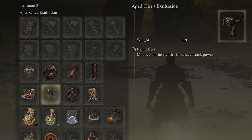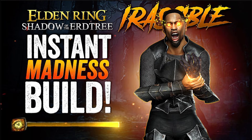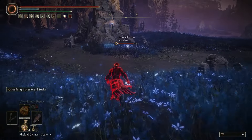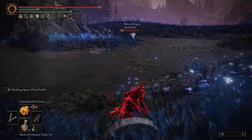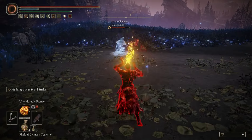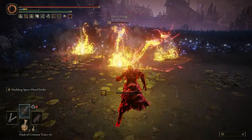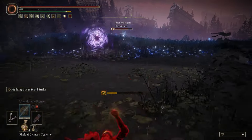He's the one who has a secret talisman — it's called the Age One's Exaltation. This talisman is perfect for a build I'm about to make: it increases your attack power against enemies afflicted with madness. For those people who like using hands and martial arts and adding madness to your build, I can see the damage stacking really crazy.